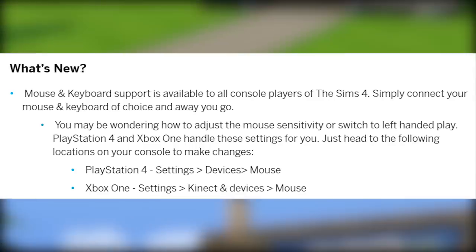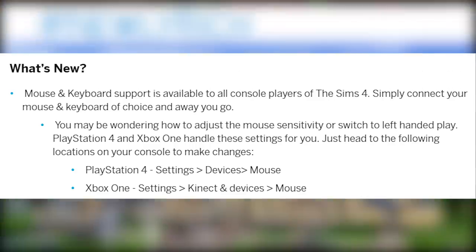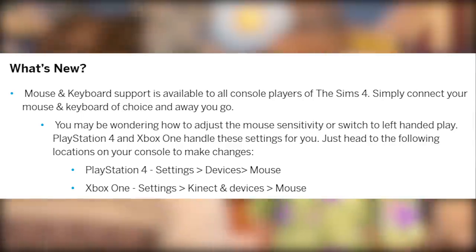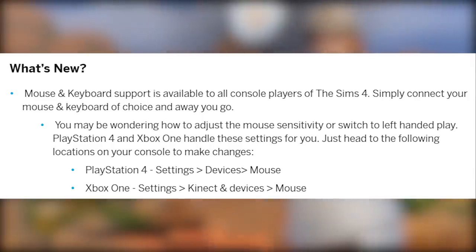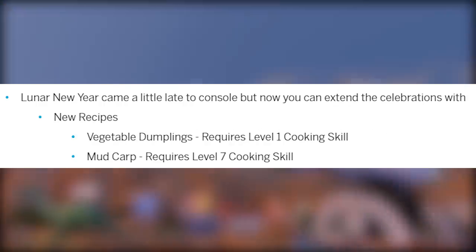You may be wondering how to adjust the mouse sensitivity or switch to left-handed play. PlayStation 4 and Xbox One handle these settings for you. On PlayStation 4, click Settings > Devices > Mouse. On Xbox One, click Settings > Kinect and Devices > Mouse.